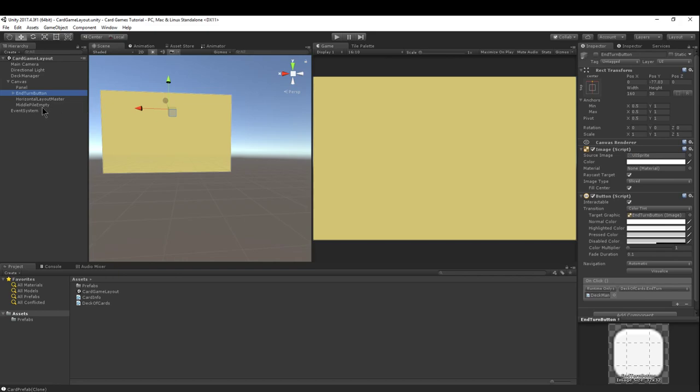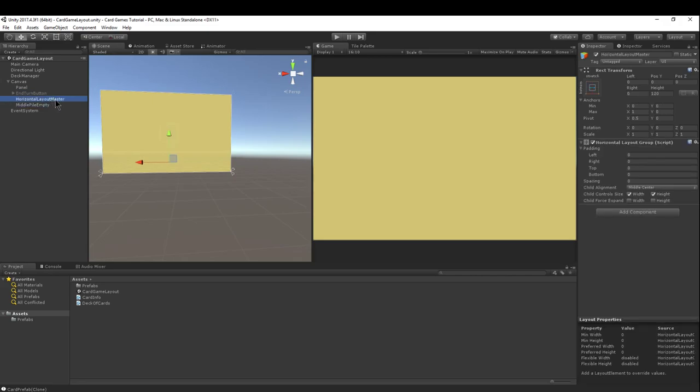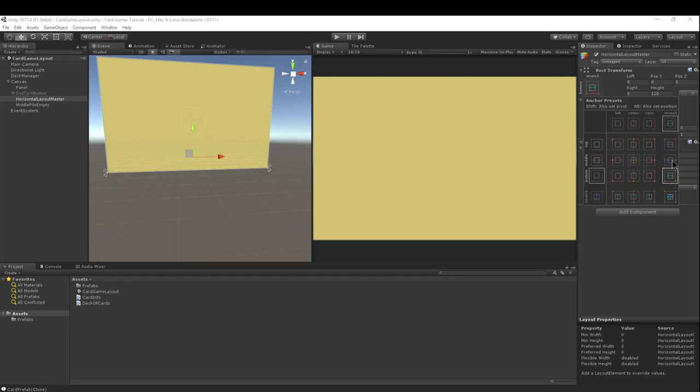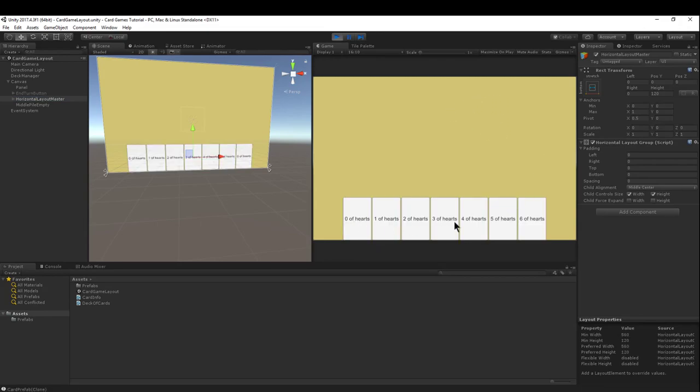I've disabled the end turn button - it's no longer part of our scene. I created a new empty called the middle pile empty. I also moved the horizontal layout master so it's centered towards the bottom - I anchored it down here instead of in the middle. These small UI changes make a big difference. We now have all the cards in our hand laid out at the bottom.